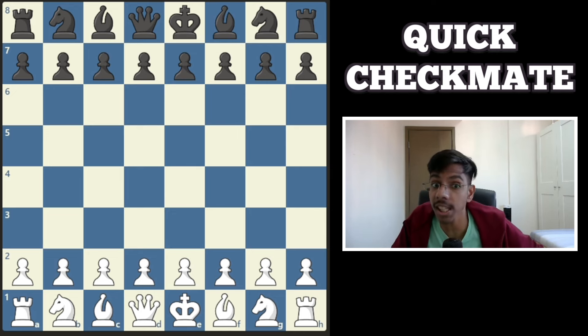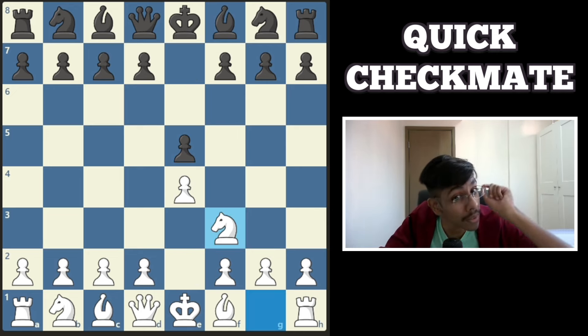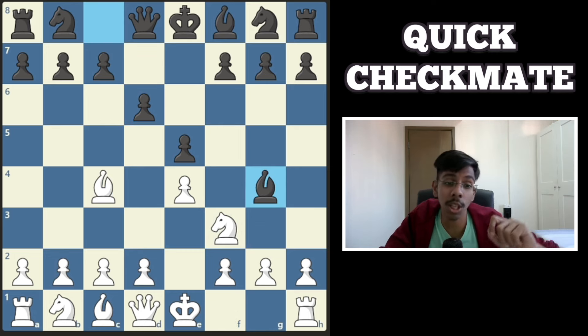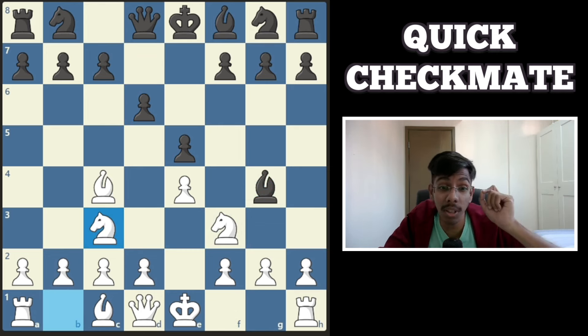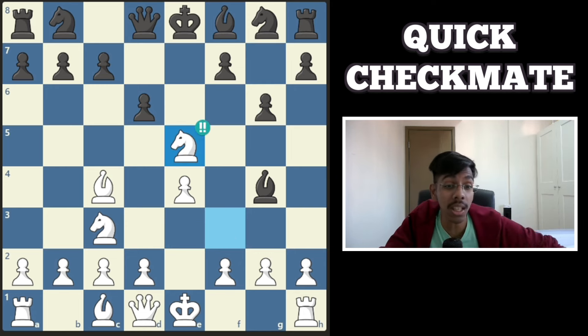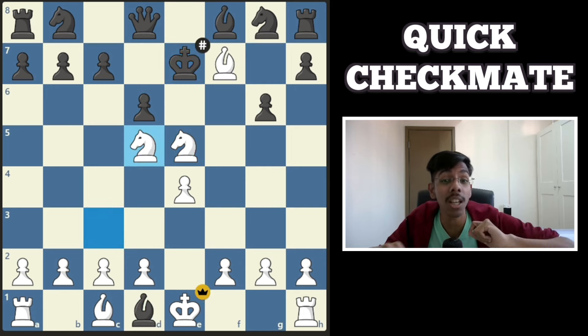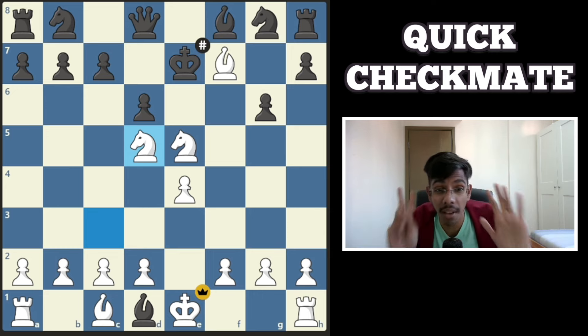Time for the world famous Legal's Mate in 7 moves. It starts off with the king's pawn, comes the Philidor Defense, you develop the bishop, develop the knight, and after a stupid pawn move, you sacrifice the queen. Black gets the queen, but the bishop and a knight deliver a mate in just 7 moves.